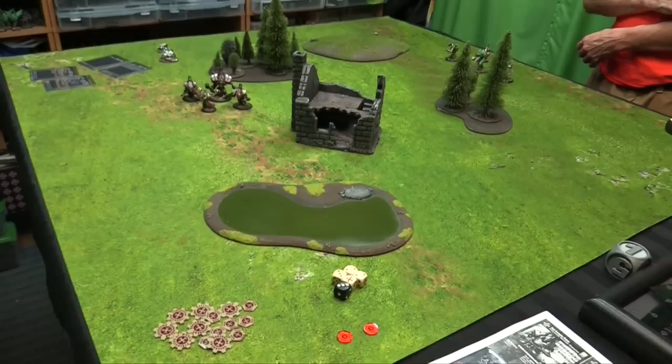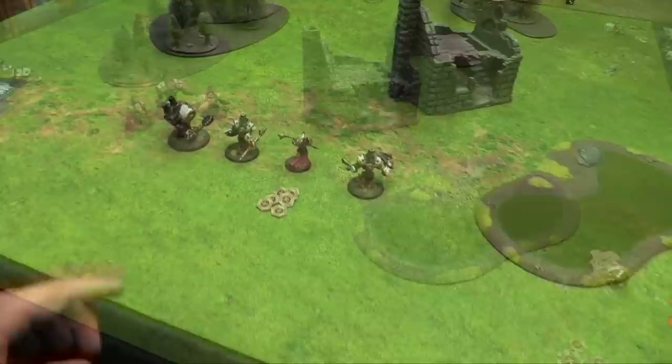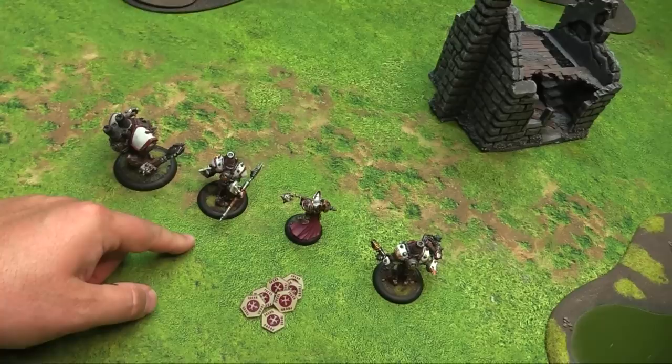Since it's a short-range game and there's no deployment penalty for going second in this edition, I go first. Kreoss is in the middle of my battle group: the Crusader, the Repenter, and the Revenger ready to rock and roll, with Kreoss running seven focus. This is a Duel, so when one warcaster dies the remaining machines go inert and you add up victory points.